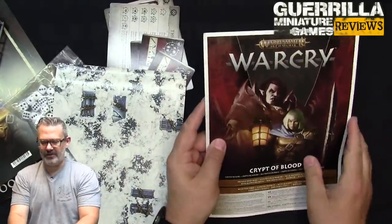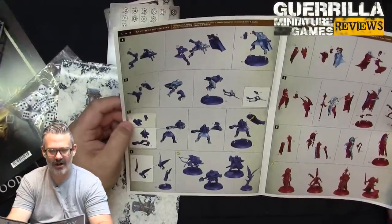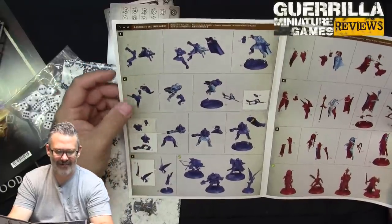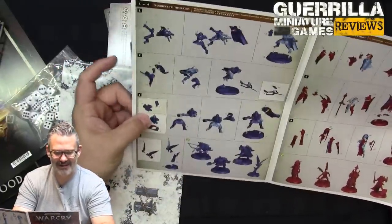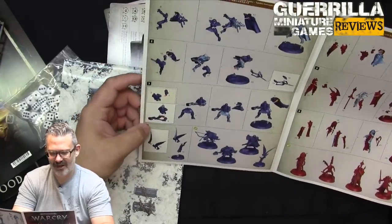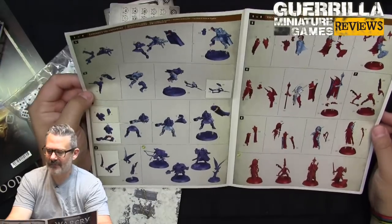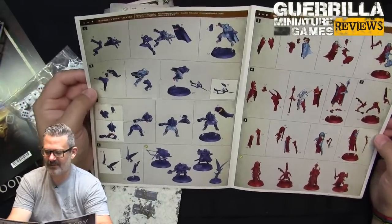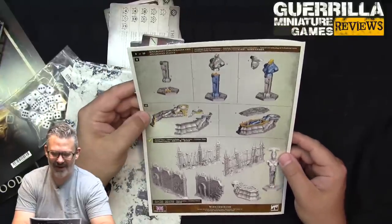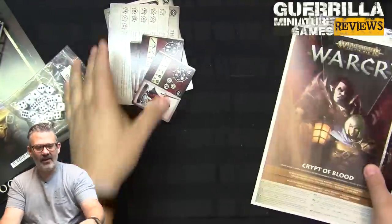Last, you get the construction guide because everything is push-fit. What's great about the Underworlds miniature reuse is that pieces are numbered almost sequentially, so you barely need to look at the instructions to assemble them. The terrain pieces likewise clip together in a simple numbered sequence, and the single-piece miniatures just clip out. So that's the contents of the box.